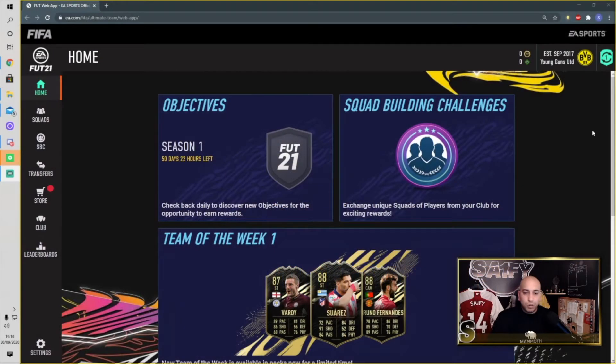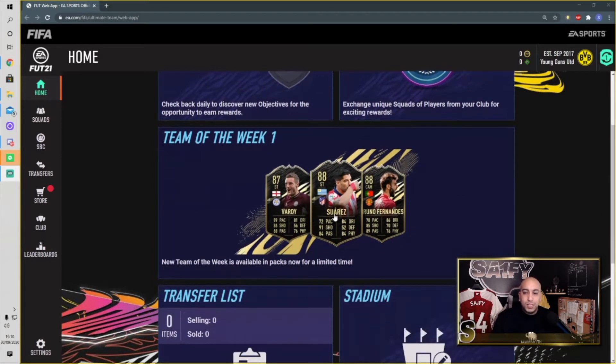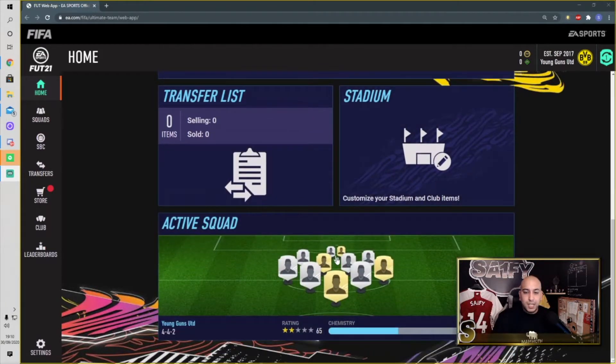So as you can see we've got objectives, squad builders, Team of the Week - we'll take a look at that very soon. Transfer list, stadium and active squad. We've got some items in the store, we'll go check them out in a second. What we'll do is we'll go look at what we've got in our starting eleven.